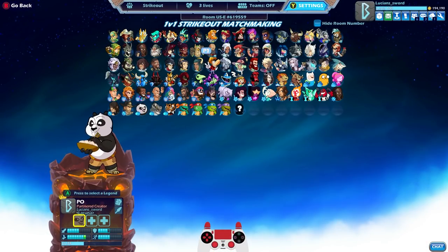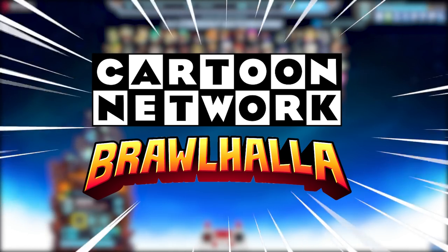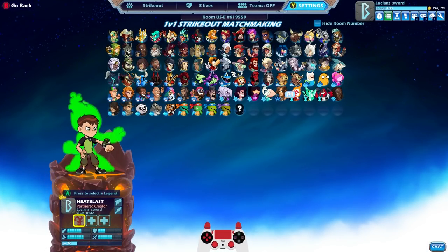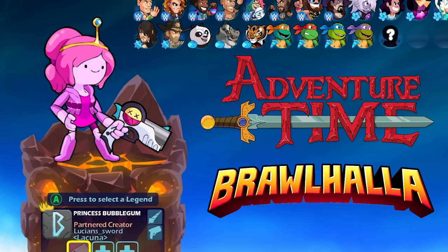Today we are going to be playing some 1v1 with Cartoon Network Crossover Skins in Brawlhalla. There are actually three sets of Cartoon Network Crossovers. We have Adventure Time, which has Finn, Jake, and Princess Bubblegum. These are three of my favorite Crossovers.